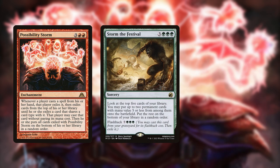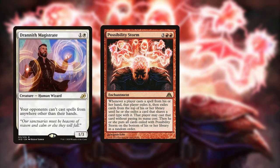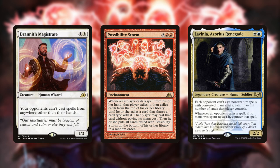For example, Storm the Festival in Mono Green Ramp not only has Flashback, it's also the only sorcery in the deck, meaning it'll always cascade into another Storm. Some potential alternate ways to win with Possibility Storm are combining it with asymmetrical lock effects such as Drannith Magistrate or Lavinia, although so far these haven't proven to be successful.